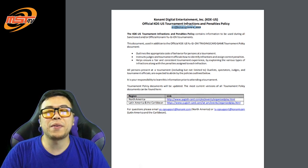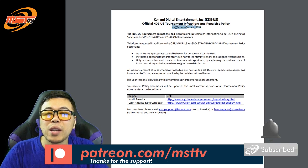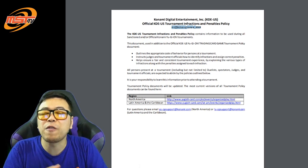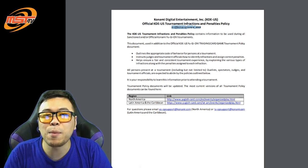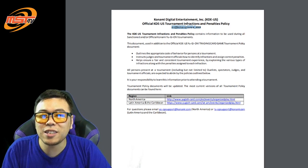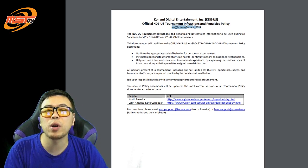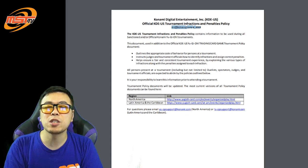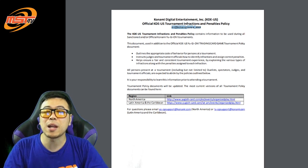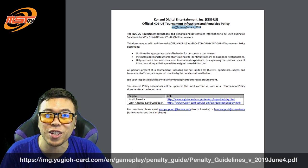This is especially important for those of us who are planning on attending future premier level events such as YCS, WCQ, Nationals, and Continentals. This update provided us with clear definitions on various terms that were a bit more vague previously, as well as examples on how to issue penalties for various infractions. In this video, we're mainly taking a look at definitions of game state, penalties for unsporting conduct, and what constitutes cheating — the basic gist of what players should know. If you want more information, I highly suggest you read the whole document.